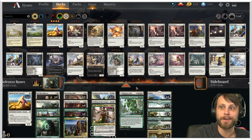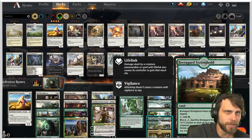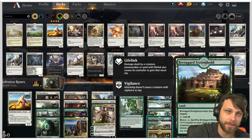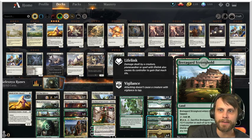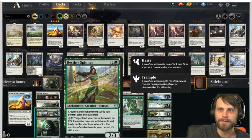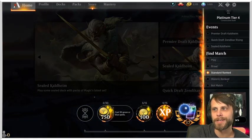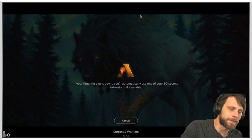We have Turntimber Symbiosis as a big finisher spell and Emeria's Call as a backup — worst case they're just lands. The new land Bretagard Stronghold lets you tap and sacrifice it, paying green and two white to put a plus one, plus one counter on up to two creatures and grant vigilance and lifelink until end of turn, as a sorcery. Destiny Spinner rounds it out to protect against control. This is one of my favorite archetypes.